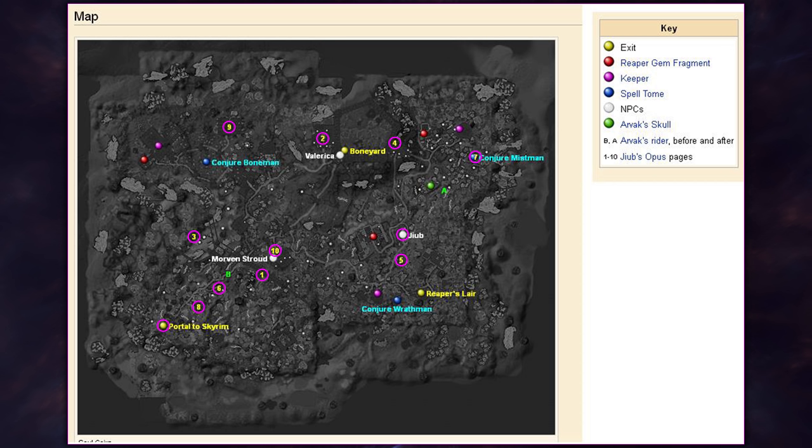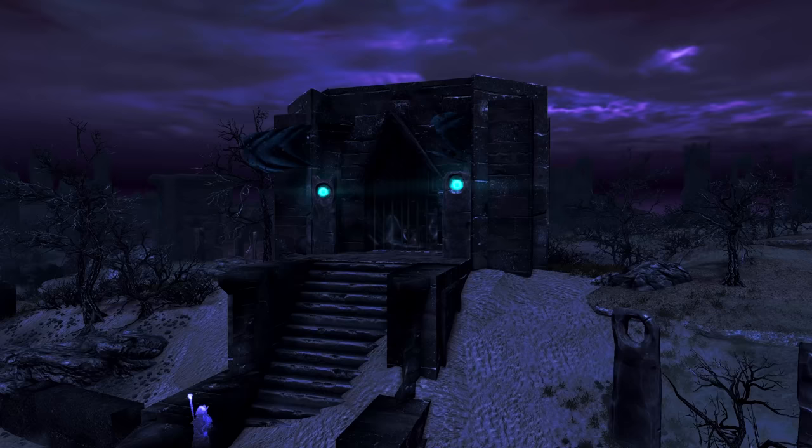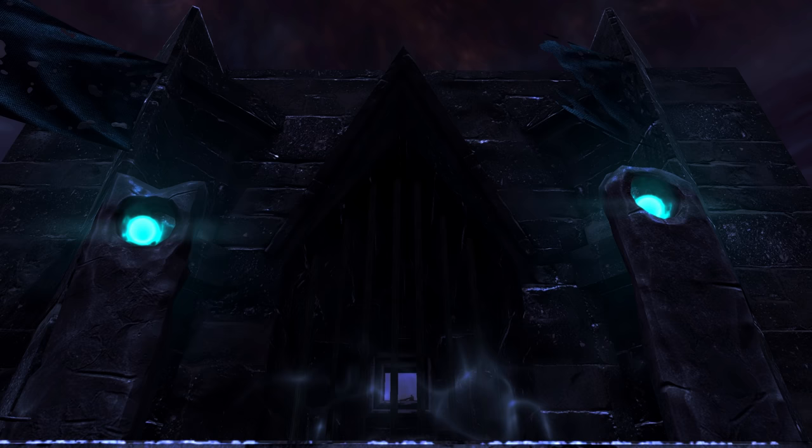As the Soul Cairn doesn't have a map of its own, I'll refer to this map, which as you can see I've clearly highlighted all of the Opus page locations with pink circles. We also don't need to get the quest from Jib to be able to pick up the pages, and getting the quest doesn't add map markers for the pages either, so we'll actually be getting the quest after collecting all the pages in this guide. So firstly, as we enter the Soul Cairn, we'll want to follow the path north-east and visit the building right here as soon as we enter.